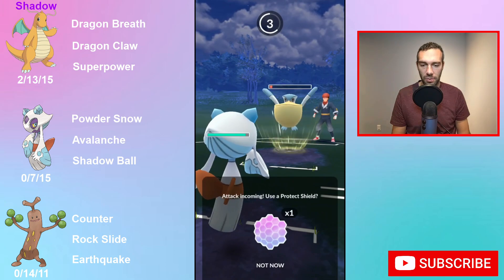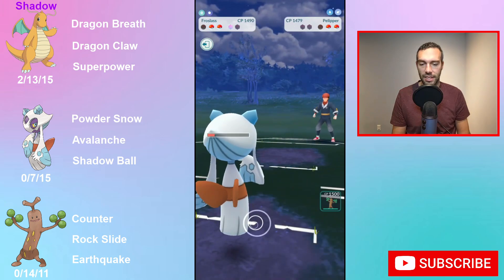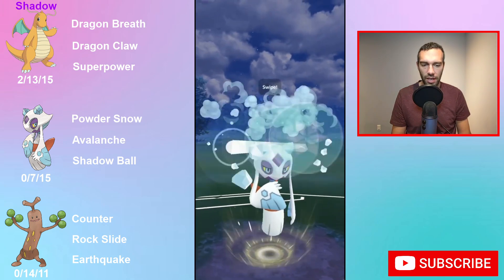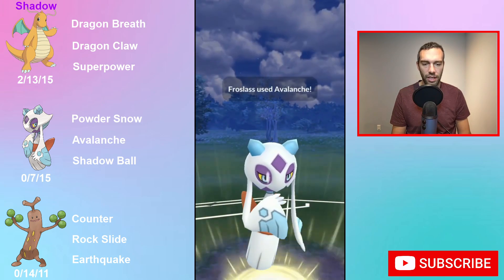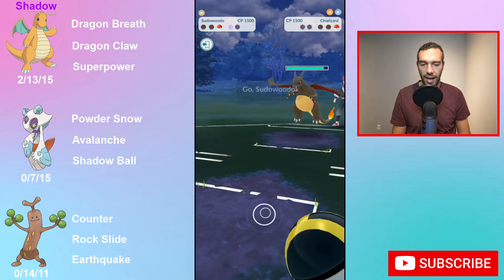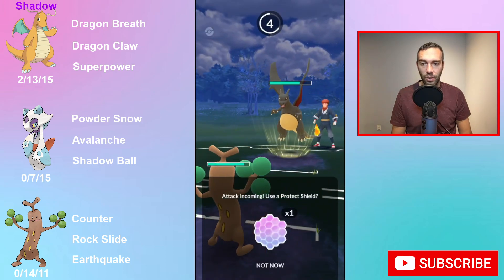Trevenant with Grass, Deoxys with Counter, Venusaur, Swampert. You technically lose to Froslass — well, you should be neutral to Ice, yeah. So you have five weaknesses: Fighting, Grass, Water, Ground, and Steel.